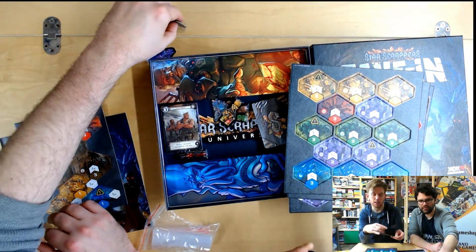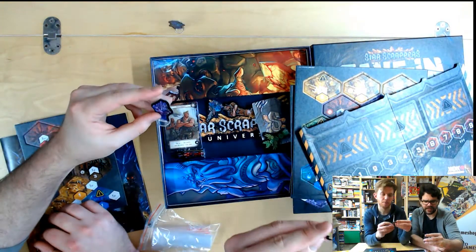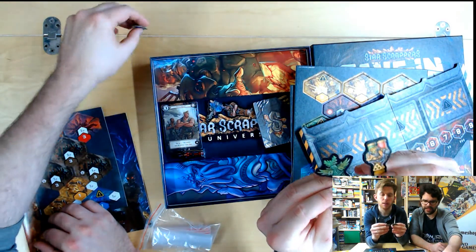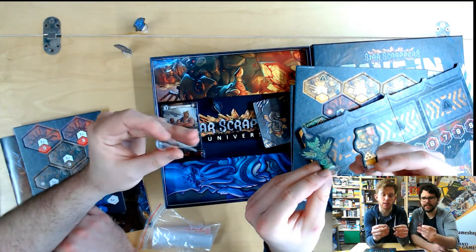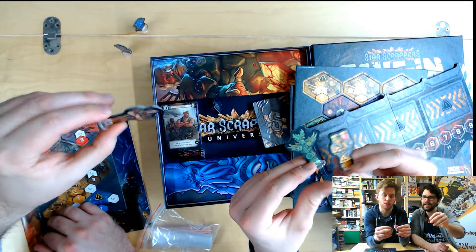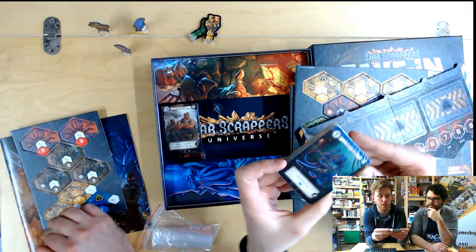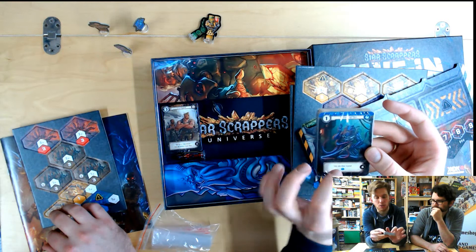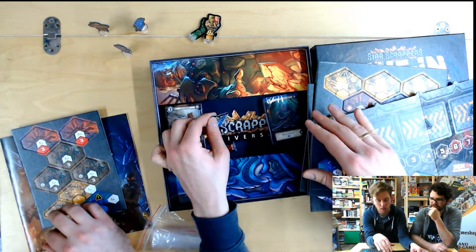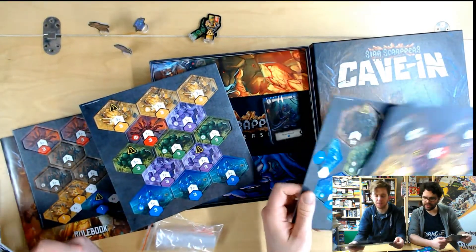Everyone has a standee — you've got the stone guy, the Cthulhu-looking tentacle man, the robot, and then some strange Protoss-looking green guy. And you have some cards — you take one crystal, that's it. Very colorful, lots of very cool illustrations, and hex tiles in the box to punch out.